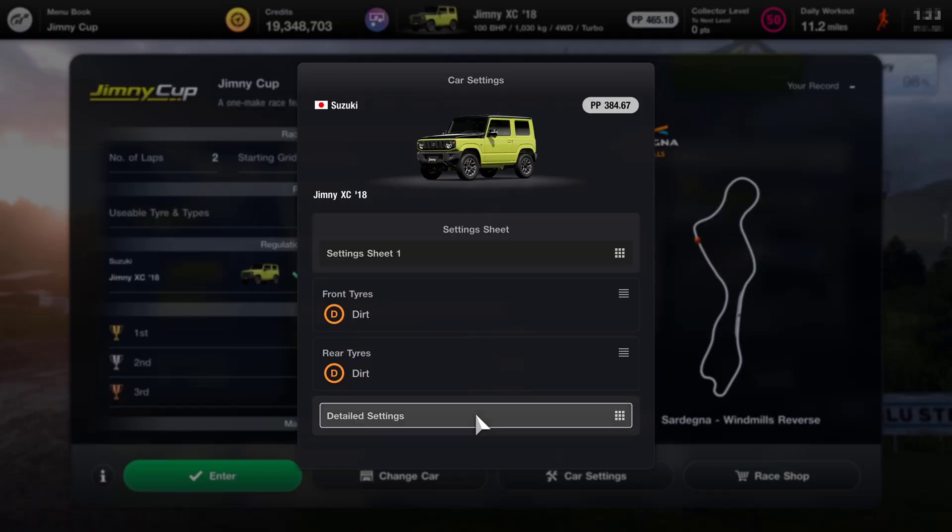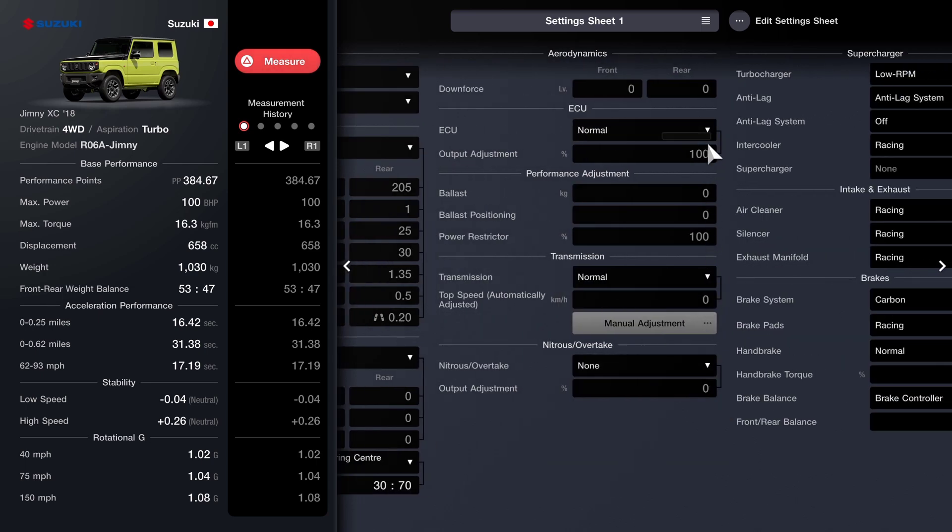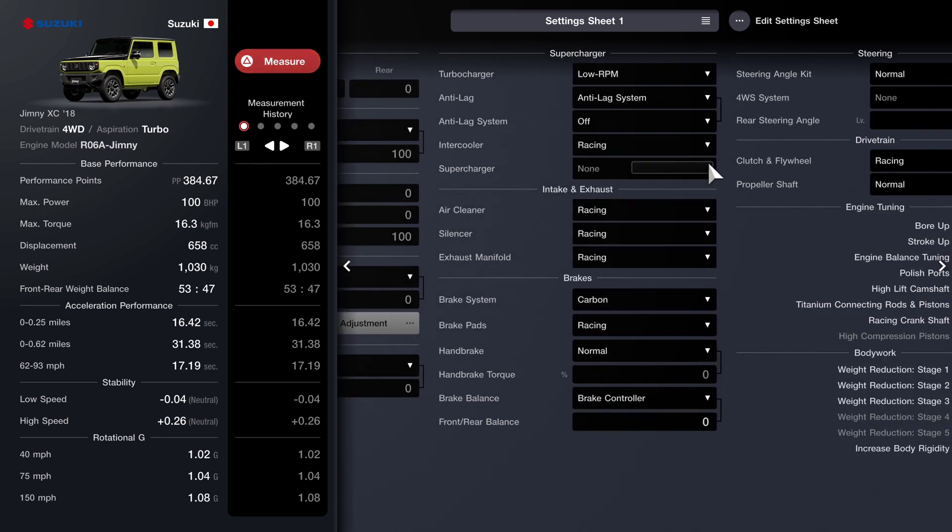The one I'm using has got quite a bit of work done on it. The suspension is pretty much stock — I don't think I've changed anything in there, and the differential is also stock. The ECU is 100, ballast 100, power restrictor is also 100, and I've left the transmission and nitrous alone.